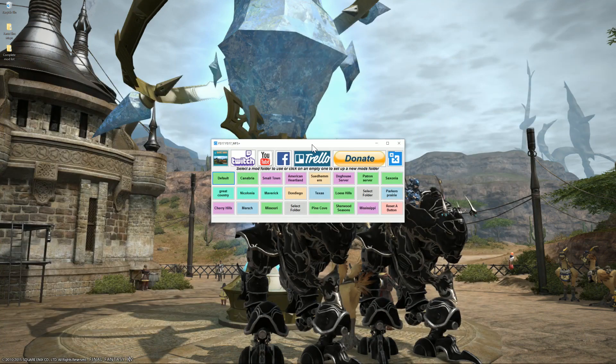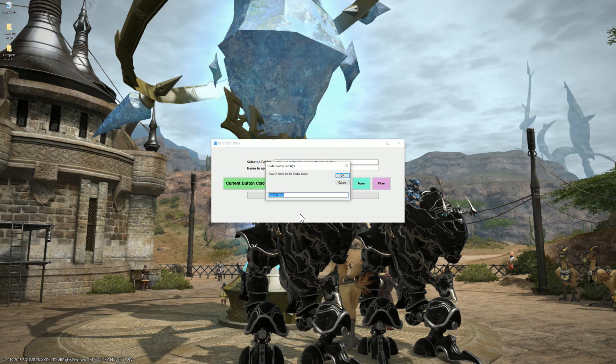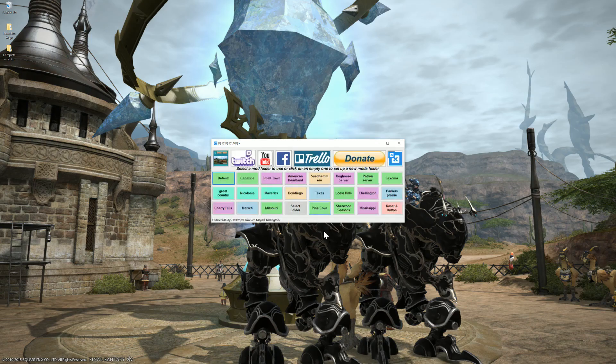So how do we make MFS Plus work? We're going to select an empty button to assign Chellington. There are two empty ones here — everything else is full for me, and I actually had to delete some to do this tutorial because I play a lot of maps. Let's select one. A pop-up opens. I put that folder on the desktop so it should be right here — there it is, Farm Sim Maps. We select that, then select Chellington, and click OK. It then asks you to name it — I'll call it Chellington. Click OK, then select a color. I'll do plum. Click when finished, and there's Chellington.